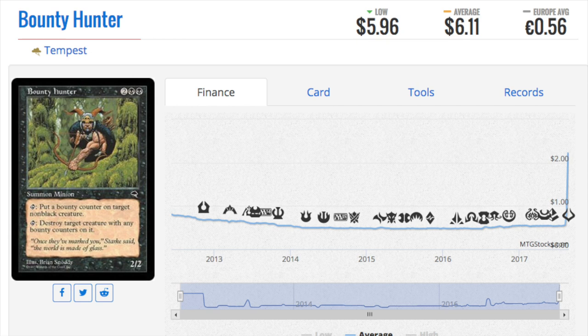We'll start off with Bounty Hunter from Tempest. This is a relatively old card and unlike many others from that set, it actually went down in price. It does see some play in vampire decks — it's decent in those builds — but is it worth six dollars? I think that's a pretty aggressive price, and it will trend down.